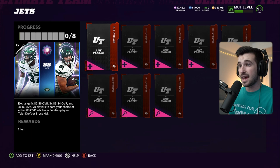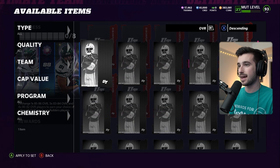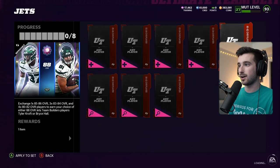On to Team Builders 2, the 88 overall. We need one 85 to 86, three 83 to 84s, and four 80 to 82s. Remember, we already have an 80 to 82 that we bought when we were buying our 84 Team Builder cards, but the rest we still need.